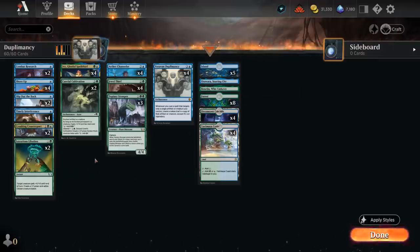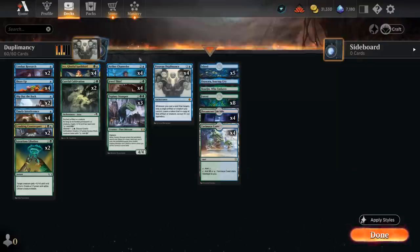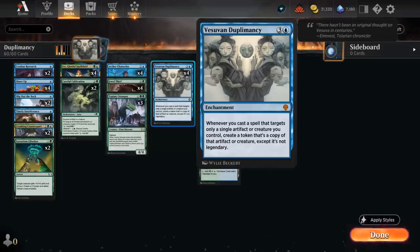Which creatures are we looking to copy with Duplomancy? We want some sweet enters-the-battlefield abilities. Aether Channeler kind of does it all — a 2/1 that when it enters makes a 1/1 flying bird token, can bounce an opposing non-land permanent, or draws a card. In early turns we're often going to draw cards, but if we need interaction this can bounce opposing permanents. Especially if we control multiple copies of Duplomancy, we can quickly take control of the game.